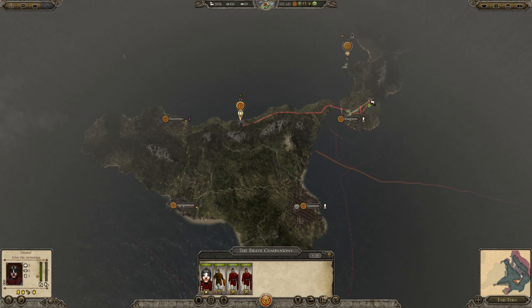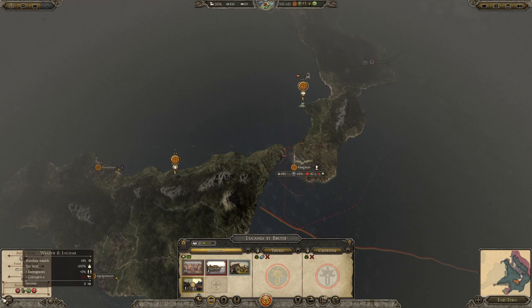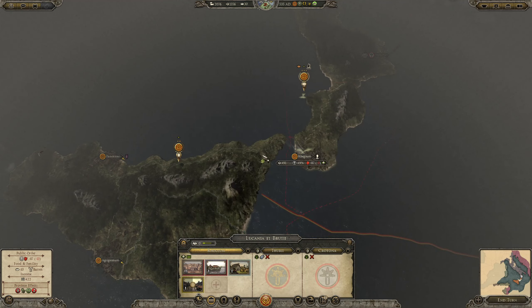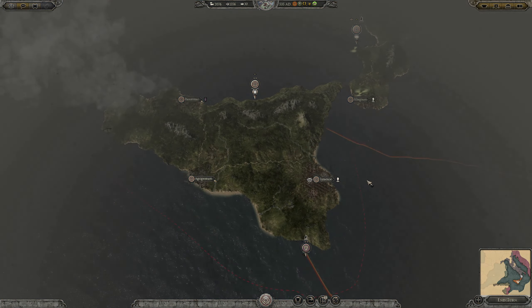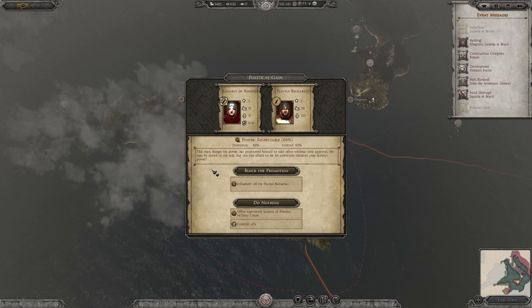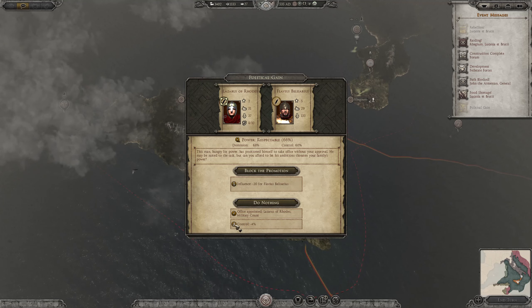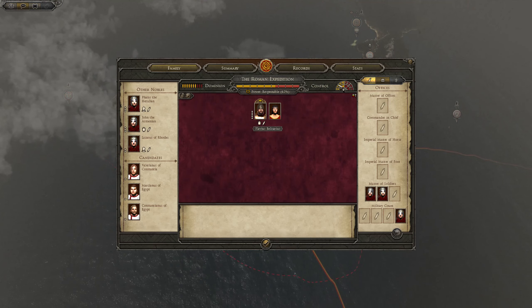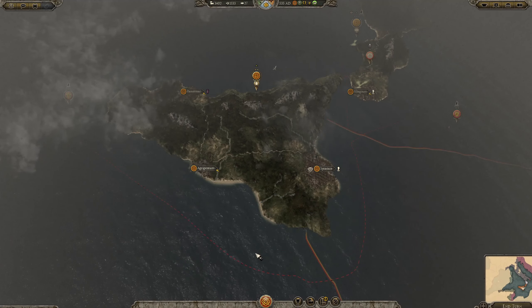We need to be able to deal with the rebellion straight away. Let it come and we will manage. The rebellion — political gain. This man is hungry for power. There's a pointed block, the promotion. You have a lot of control so you can choose to do nothing. I want him there anyway, so fine by me.